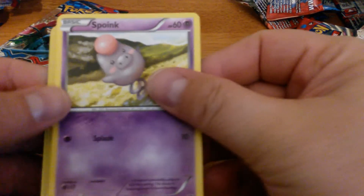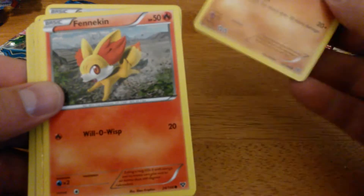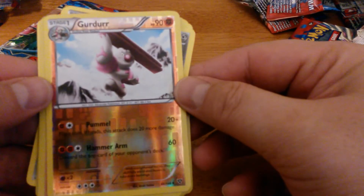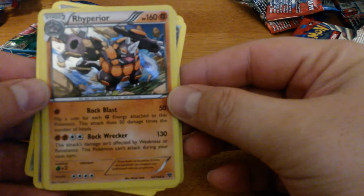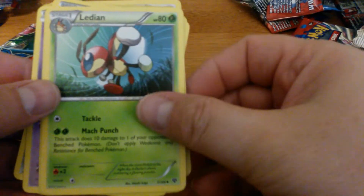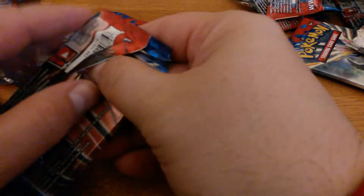Spoink, Pawniard, Timber, Fennekin, Grass Energy, Reverse Holo Girder, and a Holo Rhyperior — need that for the set. Diggersby, Ledian, and Mr. Mime.